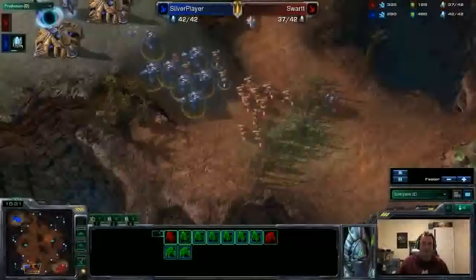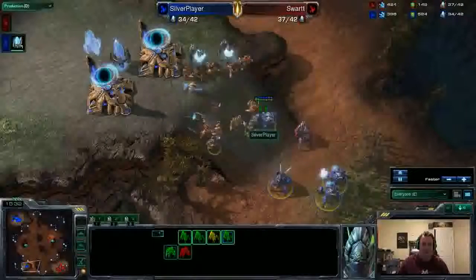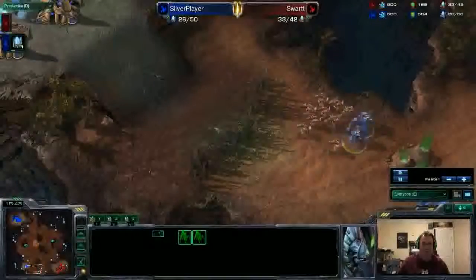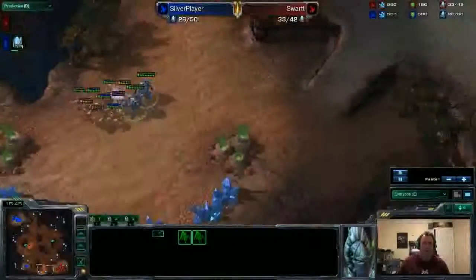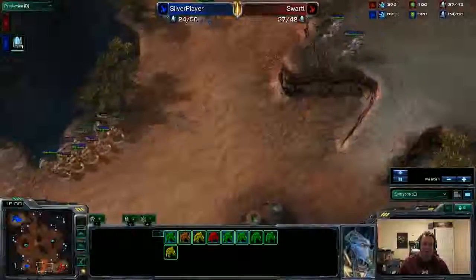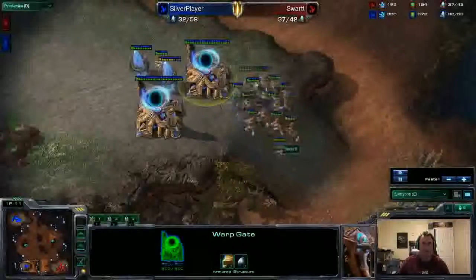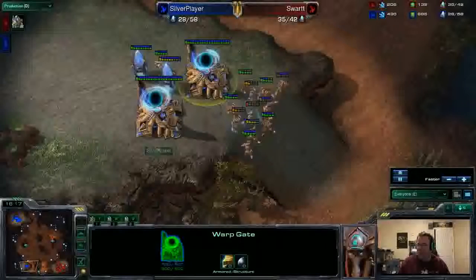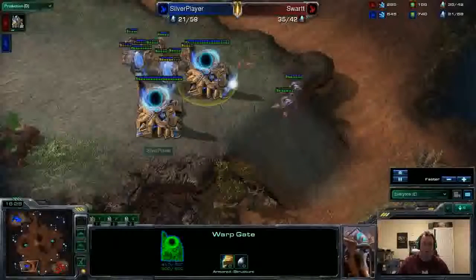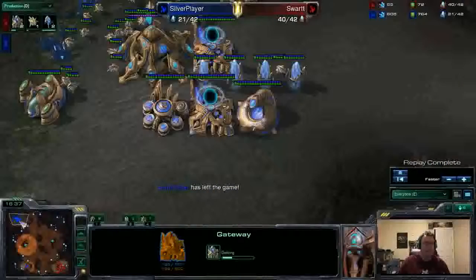It's just a sea of zealots that completely knock everything down. Silver Player brings out a probe, but there are way too many zealots to do anything. Swart locks it all down, completely out-killing Silver Player's zealots. Silver Player builds another pylon down there for redundancy. That one stalker is trying to micro against an army of about nine zealots. Swart, for the first time in this game, is actually taking a food lead. We see another fight in the middle of the map — that probe gets taken out, and half of Silver Player's infrastructure is about to be destroyed.